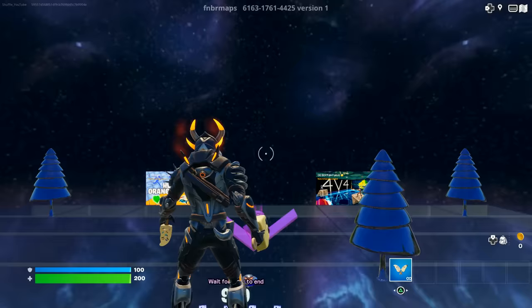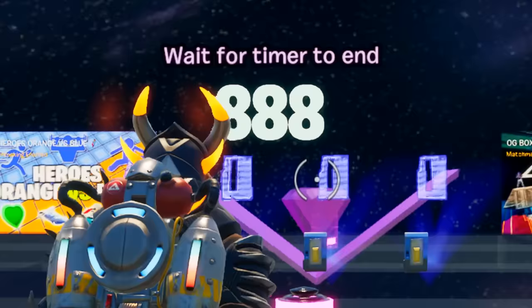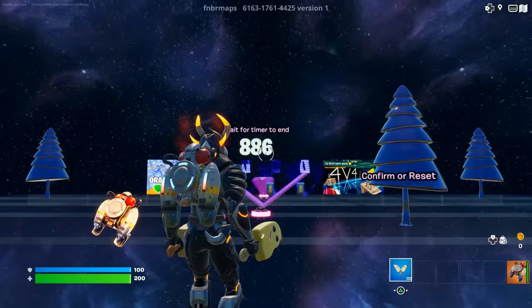You will then spawn right over here at the password device, where you can see you have to wait for 900 seconds. Make sure to grab yourself a jetpack as well, and then wait for the timer to end.